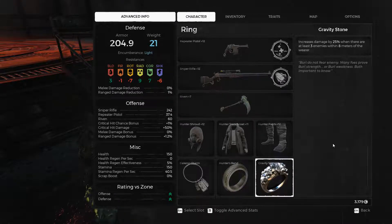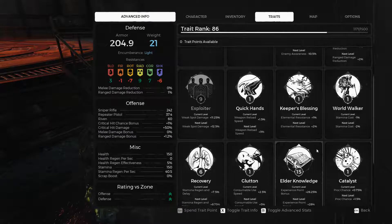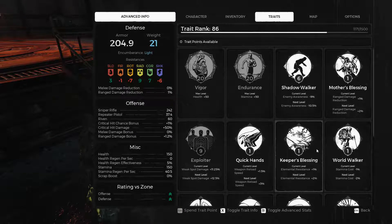Finally for the gear, I chose the Gravity Stone because if there are at least three enemies closing in on me, I can use my melee attacks to clear them out and leech life in the process. Now that we're done with gear, let's move on to the final part which is the traits. I just want to tell you guys in advance to not look at the traits I have at the moment because most of my traits unfortunately don't match this build.